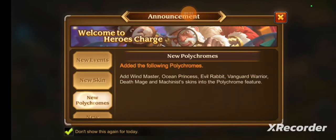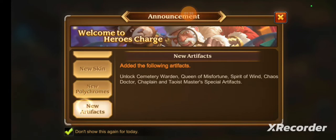We have the following polychromes added into the game: Windmaster, Ocean Princess, Evil Rabbit, Vanguard Warrior, Deathmage, and Mechanist — all unit polychromes. Out of all the ones currently available, I only have Deathmage, so I'll be using Deathmage, hopefully leveling her up to have an additional 4,000 power so she should be viable for the elite world boss.